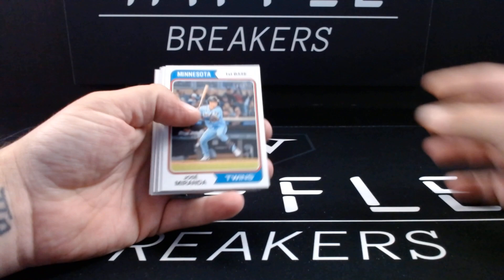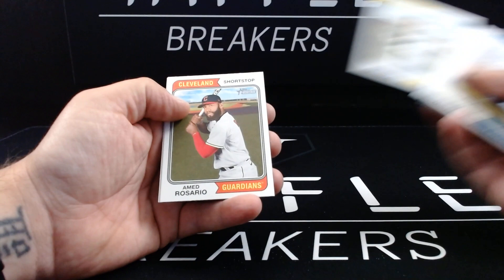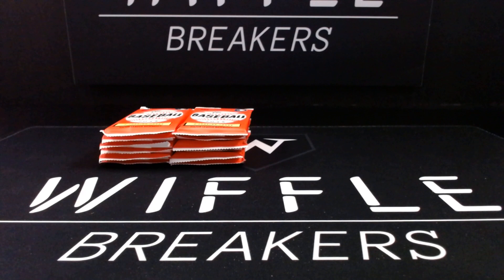Jose Miranda, Miles Strahl, Joe Musgrove, Ranger Suarez, Max Scherzer of the New York Mets, Dansby Swanson, Jeffrey Springs — oh, get well soon. Ahmed Rosario and Joan Duran. Jeffrey Springs — 459 — is a short print.